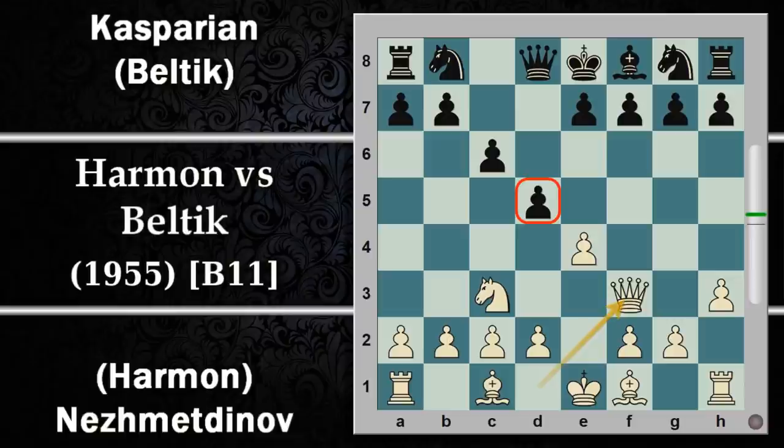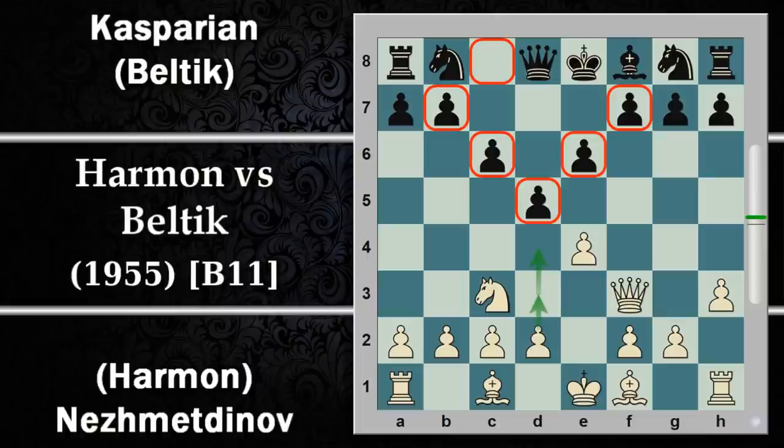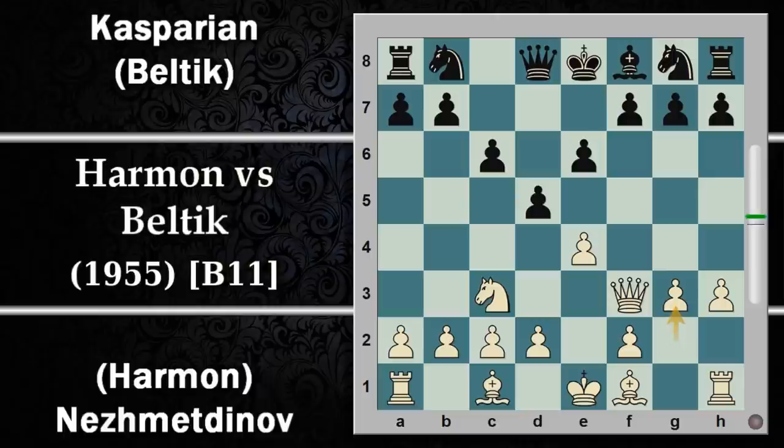Sembra che il bianco abbia un buon vantaggio di sviluppo, tuttavia questa donna da sola esposta agli attacchi potrebbe essere un problema, probabilmente sarà costretta a rimuoverla nuovamente. Tra l'altro si sta facendo molta pressione sul pedone D5, per cui il nero può difendere con E6. D'altra parte il nero come vantaggio si è riuscito a togliere di mezzo l'alfiere campo chiaro che con una struttura pedonale alla Caro-Kann lo vedrebbe sbarrato in quasi tutte le varianti.